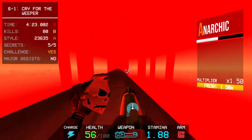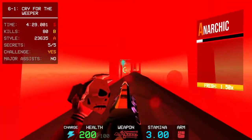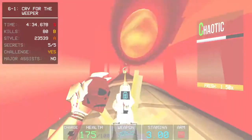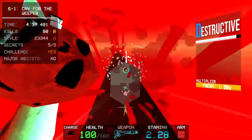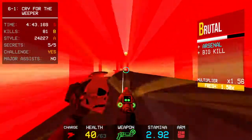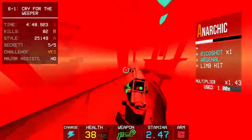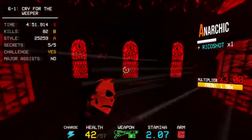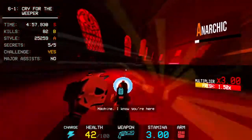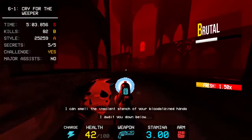Here is Sticker Number 5. And you're gonna want to get rid of this mind flayer, by the way. "I can smell the insolent stench of your blood-stained hands. I await you down below. Come to me."